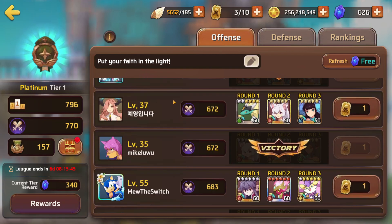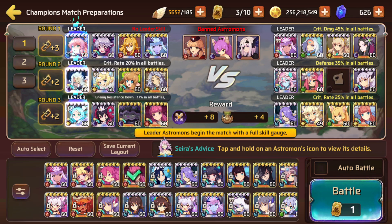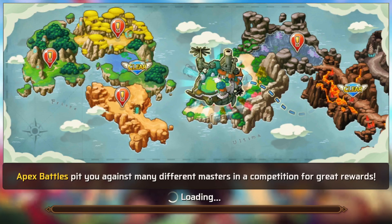Ignore my rank obviously — this is the first day and the tryhards haven't started climbing the ladder yet. People generally don't do that until the very end, so ignore me being in the top thousand right now; it won't last. There's a hole in the wall here. The bottom row is very tanky — one attacker (Wood Miho) and then all tanks. One of these slots has a banned astromon so it doesn't show up when you go to fight.